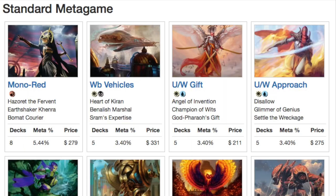The Vehicle deck also has Heart of Kiran. The fact that there are so many copies of it in the Challenger Deck surprised me — I figured there would be one or two copies, but wow, there are a lot. You can also make a deck like that. Blue-White Gifts is kind of good, and Blue-White Approach — different decks, but there is a lot of control.